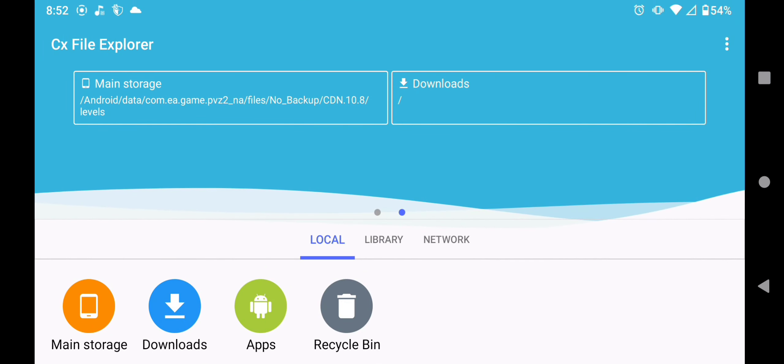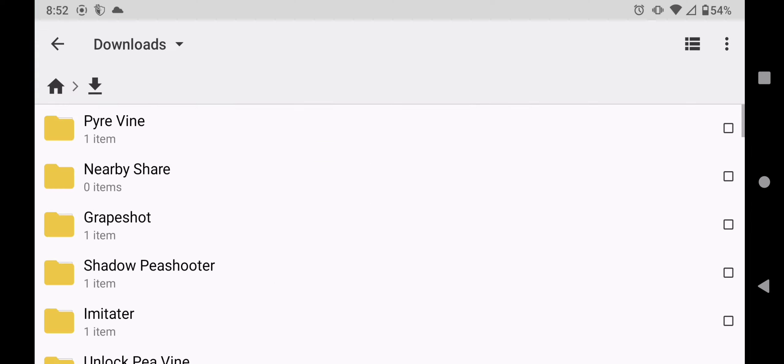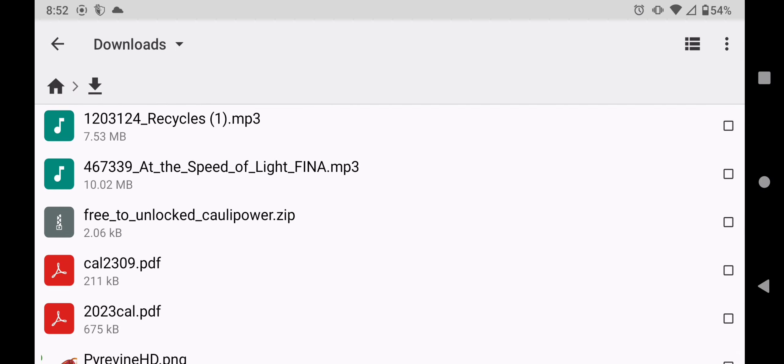The first thing you're going to want to do is download the link in the description of this video. After you've done that, you're going to go to your downloads and find a file called Free to Unlocked Kali Power Zip.